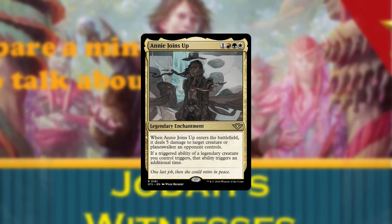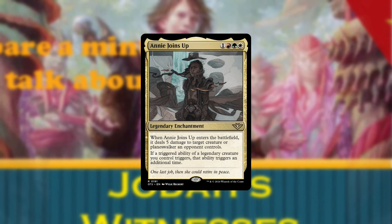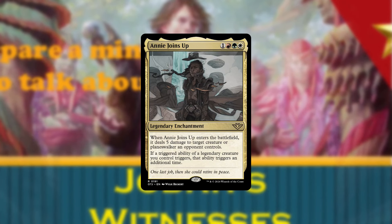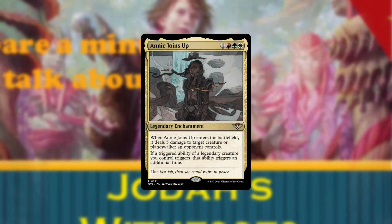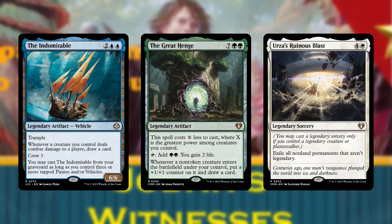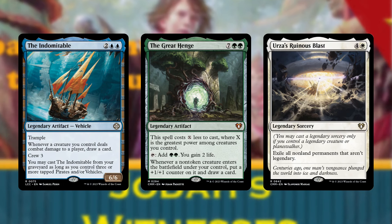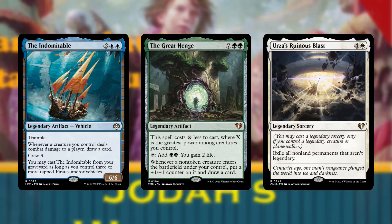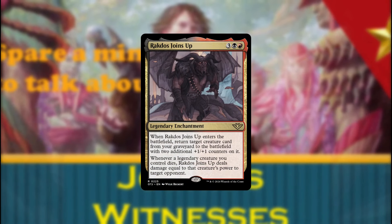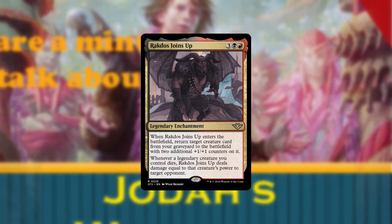Even though Annie Joins Up is not a legendary creature and we have a heavy emphasis on creatures specifically, it is making it into this deck. When you think about whether a non-creature legend should make the cut, it needs to not get in the way of the rest of the deck — meaning it needs to be at least mana value 4 so we can still cascade into legendary creatures and guarantee protection for Jota. Great examples would be Urge's Ruinous Blast, the Great Henge, and the Indomitable. For these reasons, the other Joins Up cards won't make the cut. The only other eligible card is Rakdos Joins Up, and we just don't need to spend 5 mana on it — both effects care about being in a sacrifice deck a lot more than this deck is meant to be.